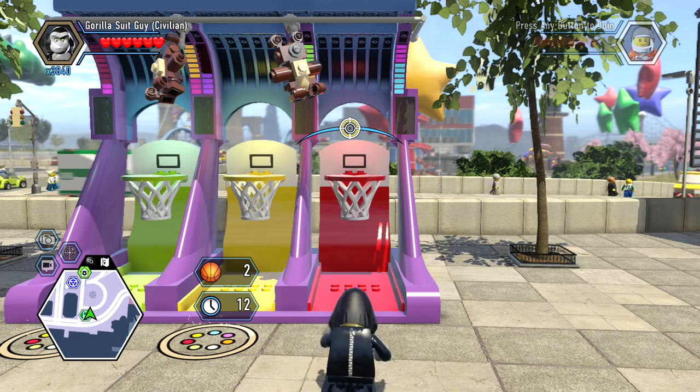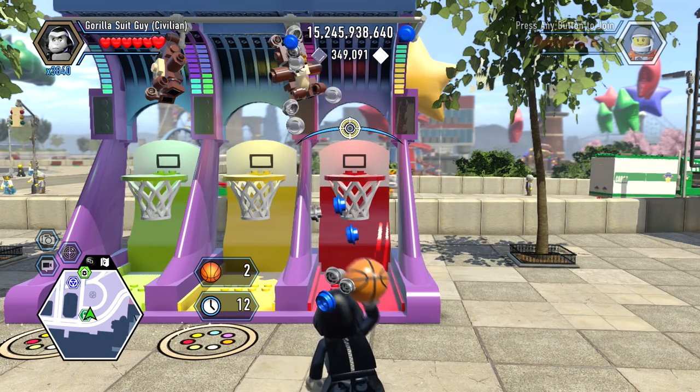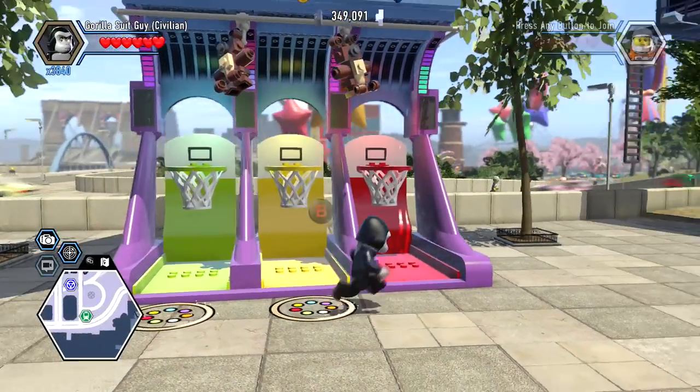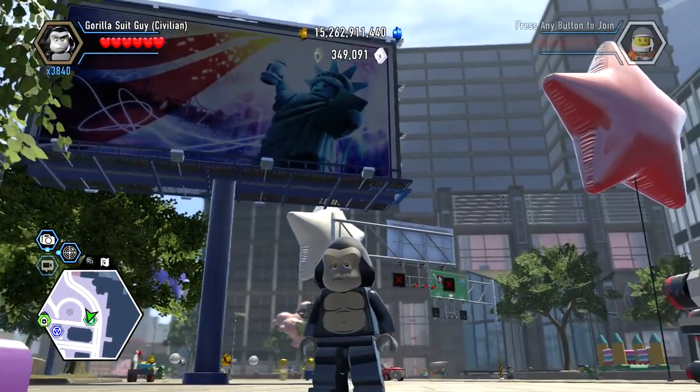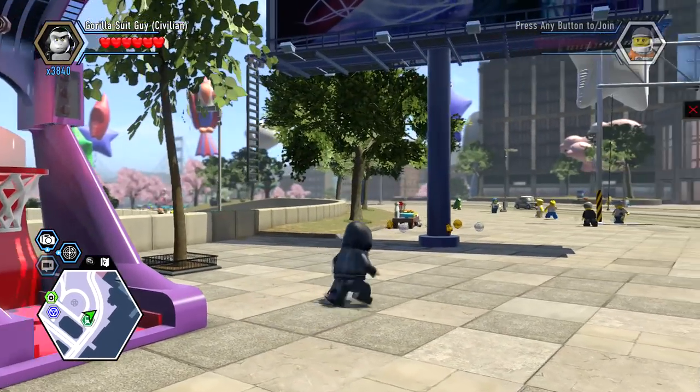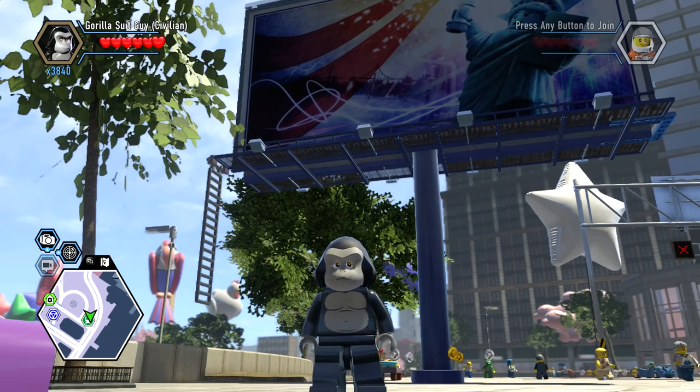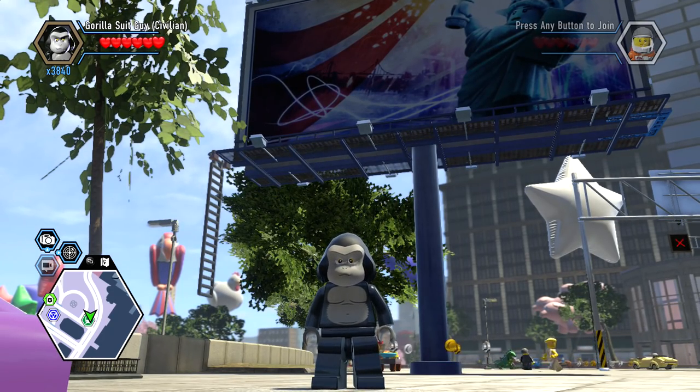So there are nine of these little hoops — you're going to shoot all of them, all nine of them — and once you do that you get yourself the Gorilla Suit. I don't remember which hoop it spawns at, but it's pretty cool.